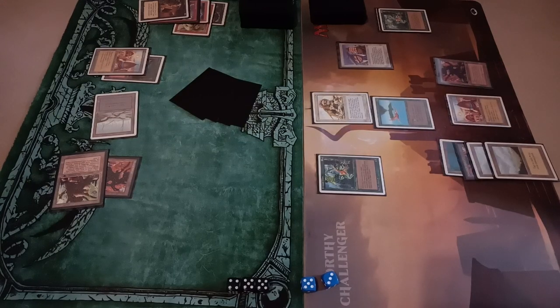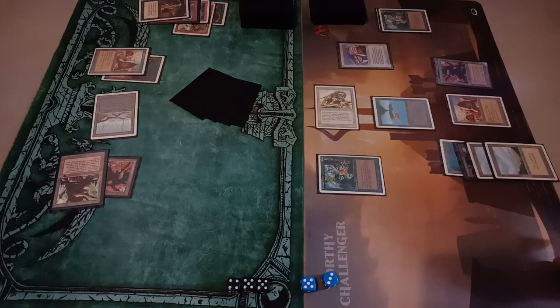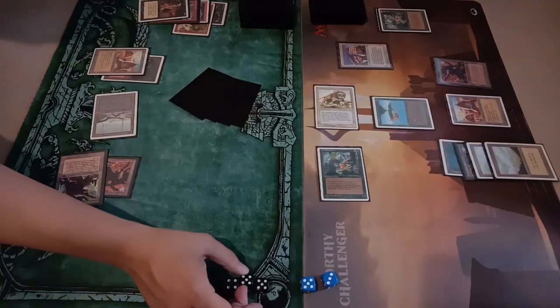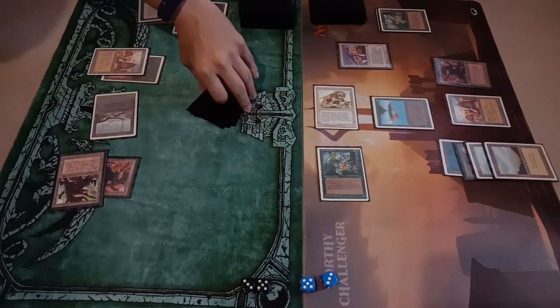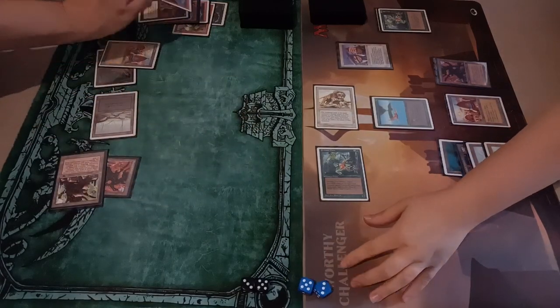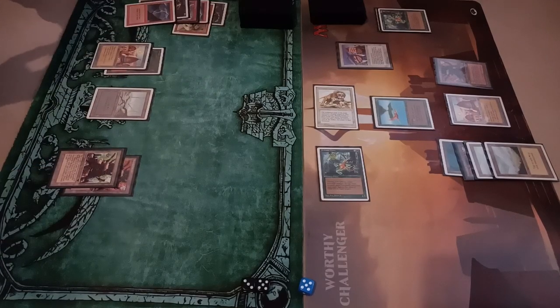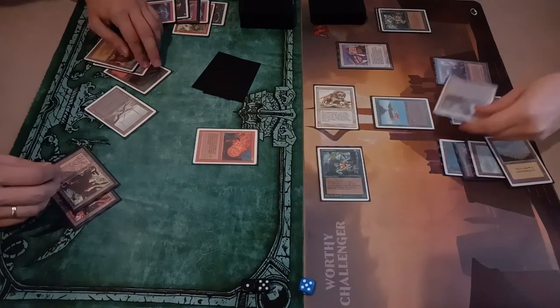Draw a card and go to attack with more guys — attack for six, I have eight life. At end of turn I use Lightning Bolt to deal three points of damage. Untap my lands, draw a card, play a land, and use Fireball for five. And it was a mistake because my wife has Swords to Plowshares.